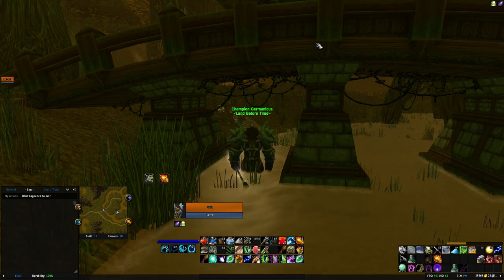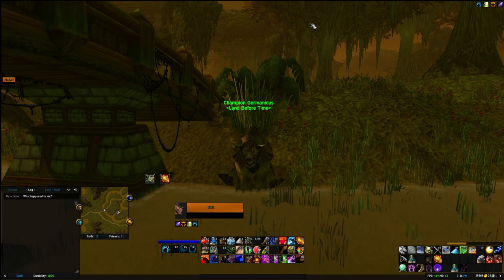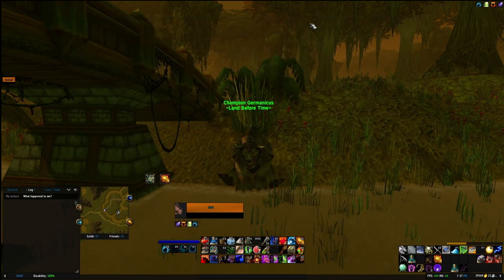I'll start with spec. There's really only two acceptable Feral specs in my humble opinion. You have the Nature Swiftness Feral or the Omen Feral. The Nature Swiftness Feral spec revolves around a defensive playstyle where you cut your opponent around with Moonfire and Insect Swarm, gradually chipping away at their health, or trying to run them out of mana. I see a lot of druids do this spec when they PvP. It's a fine spec, really, but it's not the one I would suggest. The focus of this guide will be on the Omen Feral build.